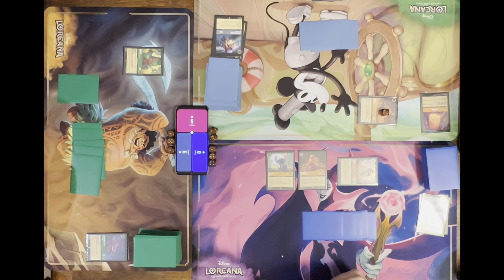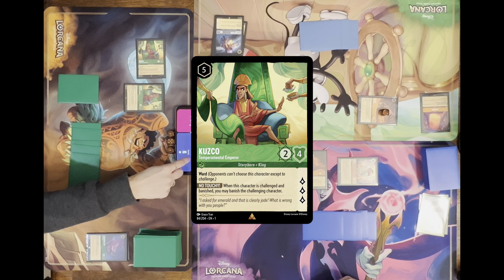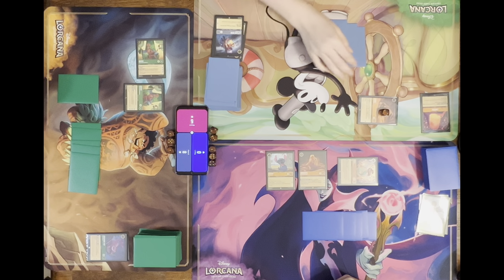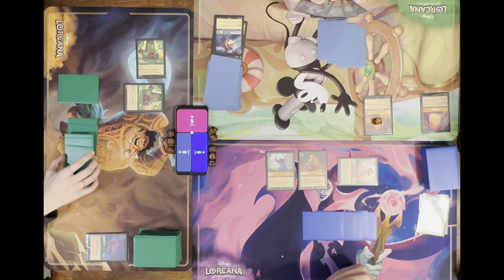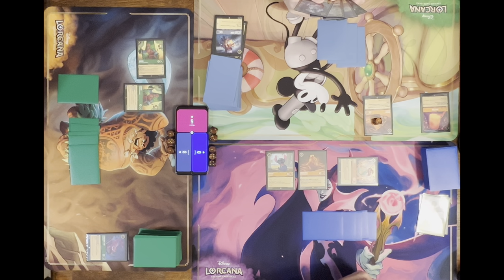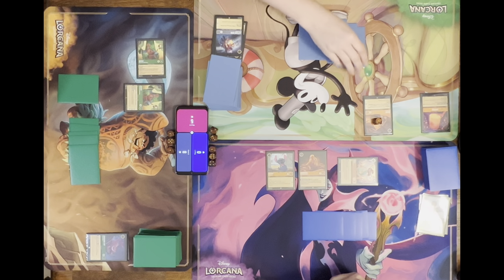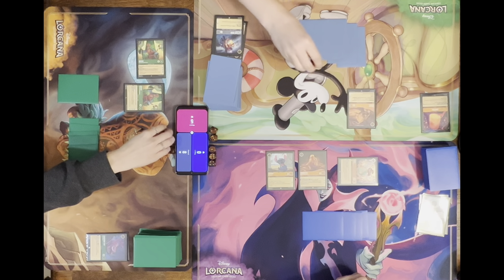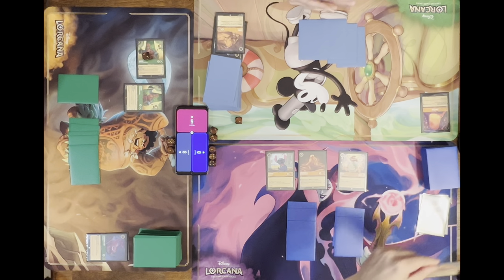I'll tap five and quest for three. Draw for turn. I can do some damage and take care of it if you want. Because if you leave that on the board — I know, I was planning on doing that. We can't target it, so I think you need to ink. I'm going to ink Smash and swing into Kuzco doing two. That's my turn.